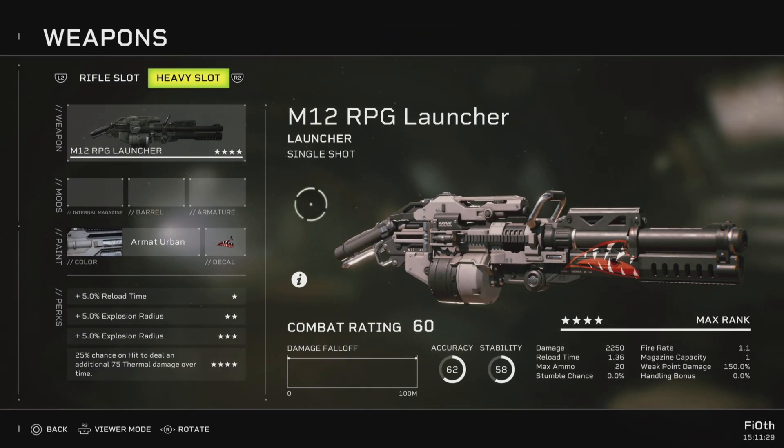So the M12 RPG launcher is a launcher of course — single shot, accuracy of 62, stability of 58, and no damage fall off. Damage of 2250 per shot, reload time of 136, maximum of 20, no stumble chance, fire rate of 1.1, magazine capacity of 1, weak point damage of 150, and handling bonus of 0.